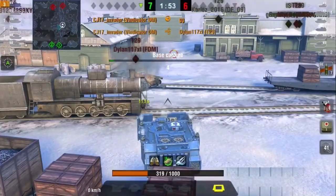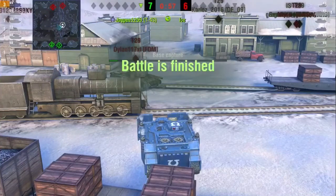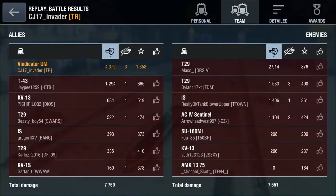And that is how you play the Vindicator right there, fellas. Not a problem for the Vindicator. That's a fat mastery right there — 4,300 damage at tier 7, 1,358 XP. The T-29 played well, but he just couldn't handle the way I play the Vindicator.